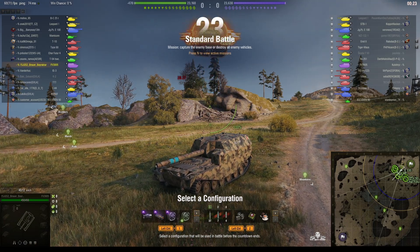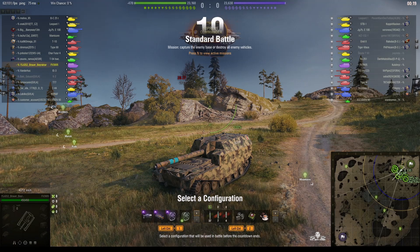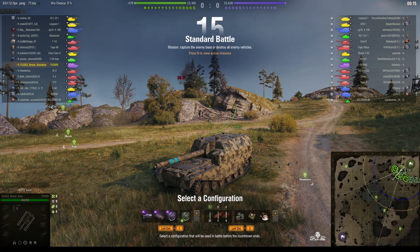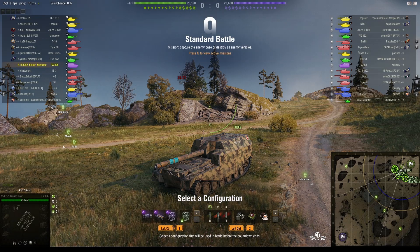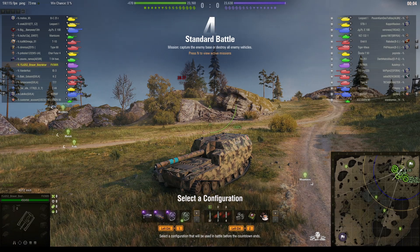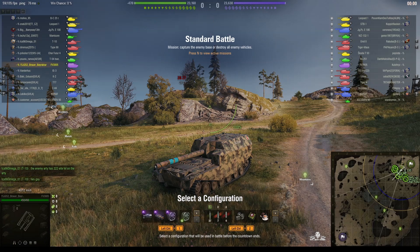Welcome back to WhatRT Noobs with General Disturbance. This is an FV3805, the tier 9 British SPG. This one is located on the northeast corner of Karelia and it's under the command of 15JG52Bara by Raktar. And he's out to settle a, well you could say a dispute. So let's see how he gets on.